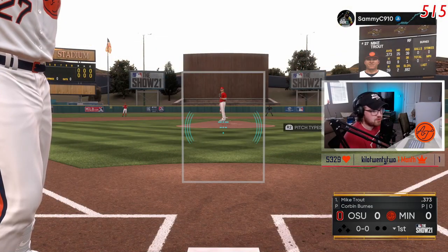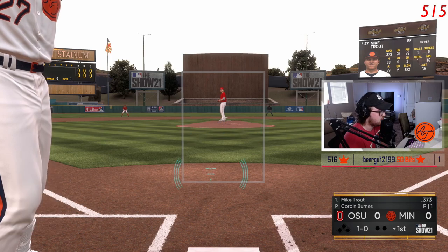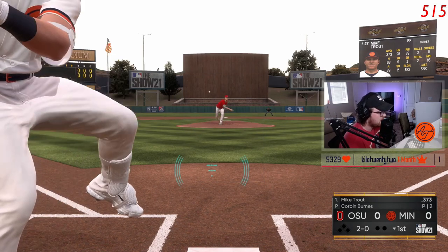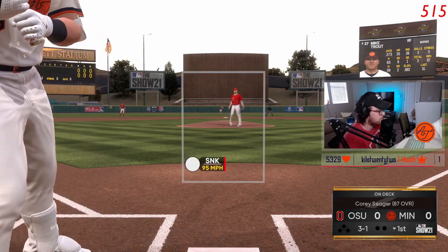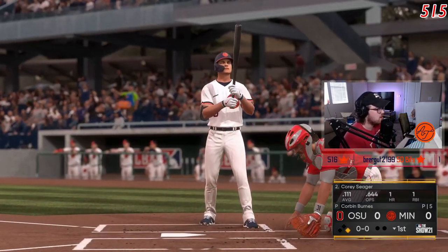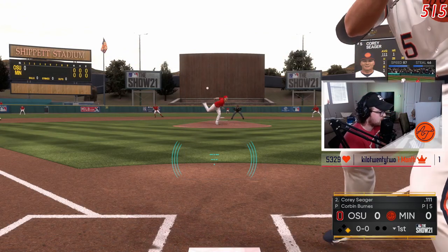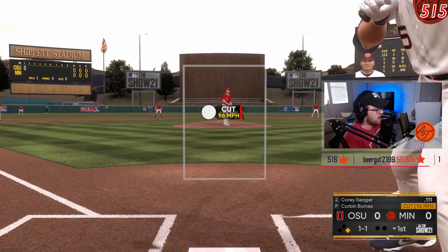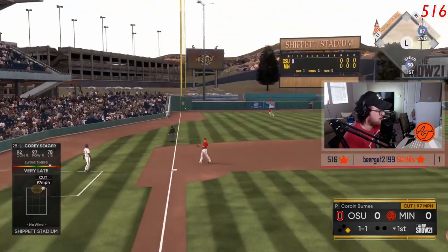Now we get into batting. I've been playing BR all day so my timing's going to be off. I'll be taking a lot of pitches early to get a good vibe on reading them. I'm moving my PCI and pretending like I'm swinging to get a feel for the release point. Good thing we've been taking — it's already 3-1. I'm taking here unless it's up and inside, and it was — ball four. A lot of people complain that pitch speeds feel unbelievably fast on hall of fame and legend this year, and that's exactly how I approach at-bats.